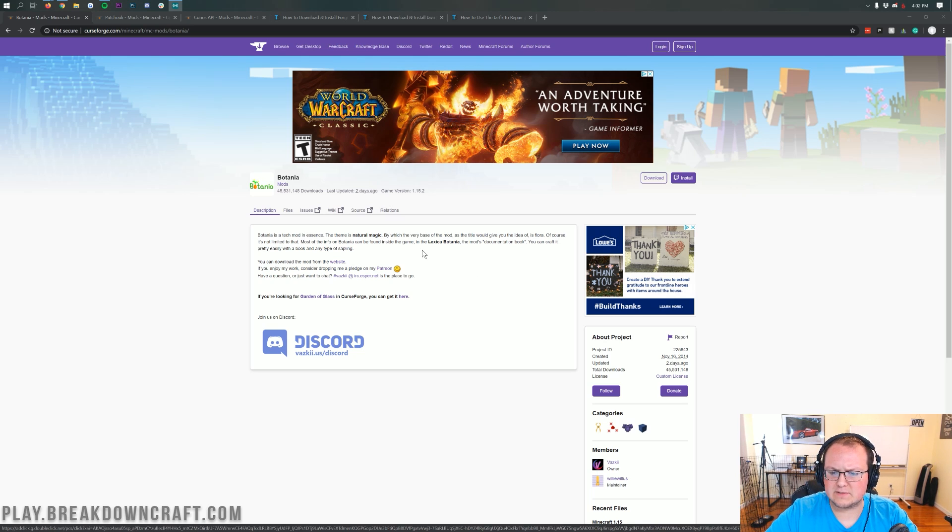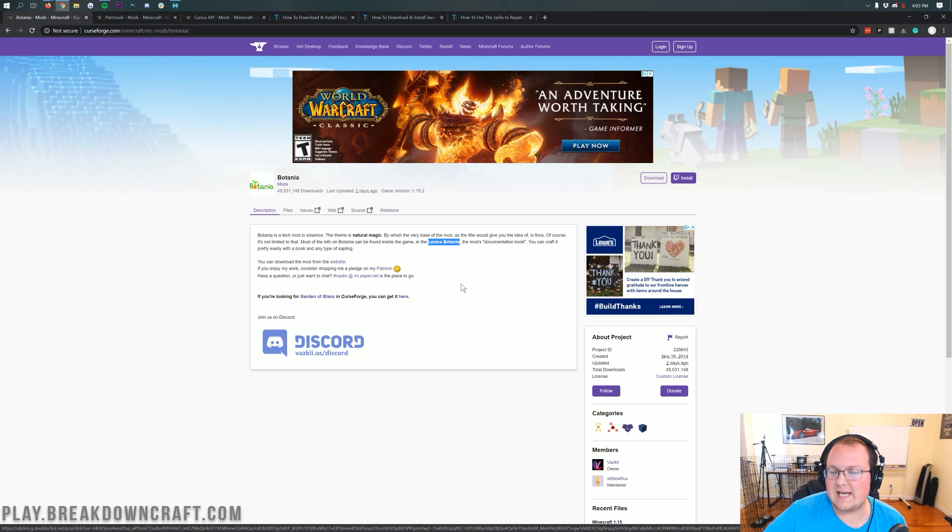It's a natural magic mod that involves some crops and things like that. But one of the things that I like most about this mod in comparison to a lot of other very complex mods out there is that this mod has the Lexica Botania, which is very, very important because it's a documentation book that kind of walks you through most of the mod — something that none of these other mods out there really have. If you're going to make a complicated mod like this, you've got to create a guide that goes right along with the mod that you can access in game.